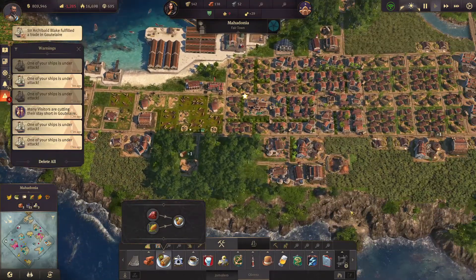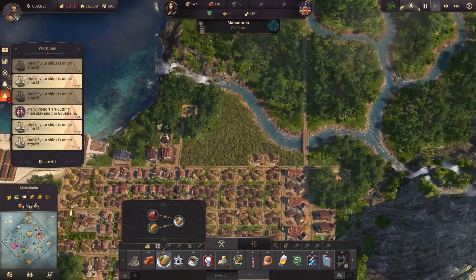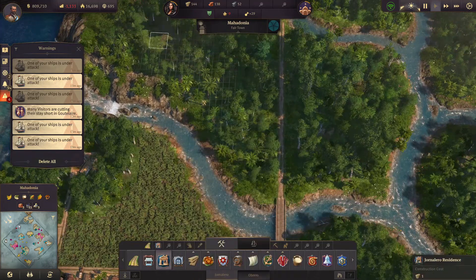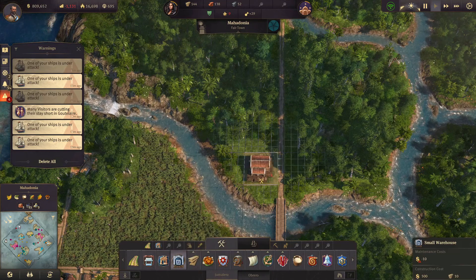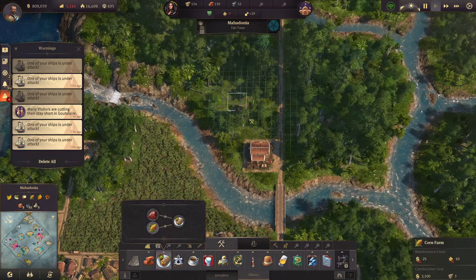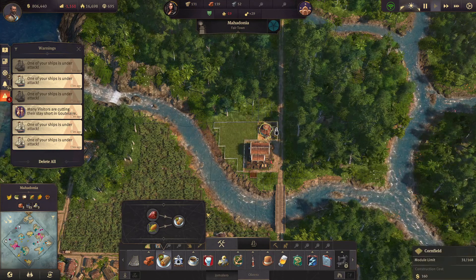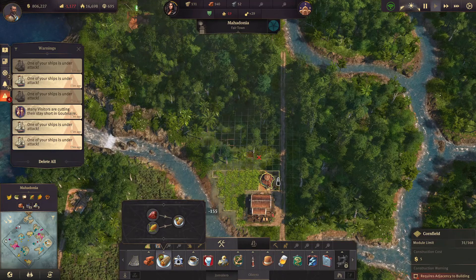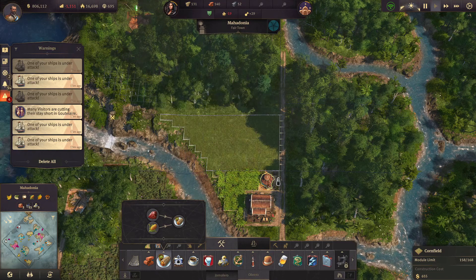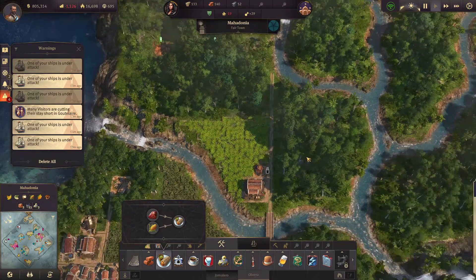We just need one additional cotton farm. Where should this go? I think we have to start a new area. We can add a warehouse right here and add the corn farm here, then fill in all of this area. That's quite the distance we need, but like that it's fine.